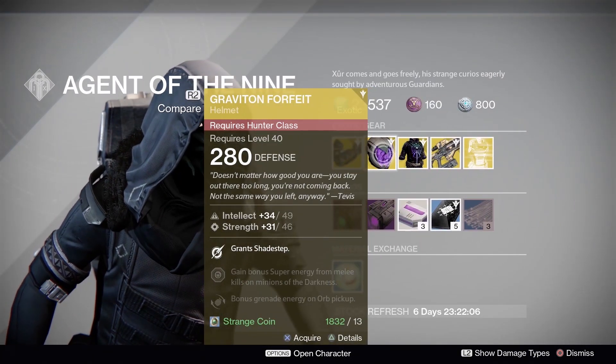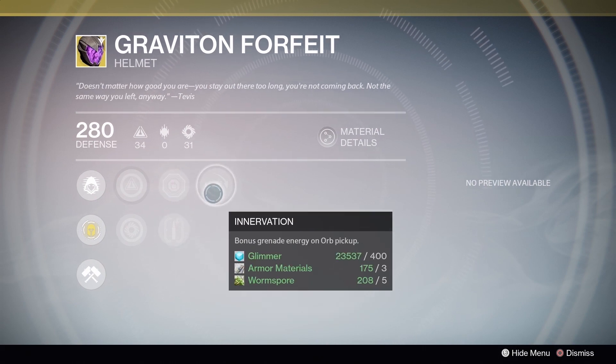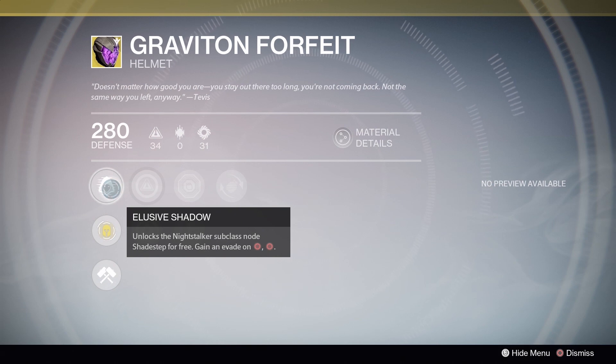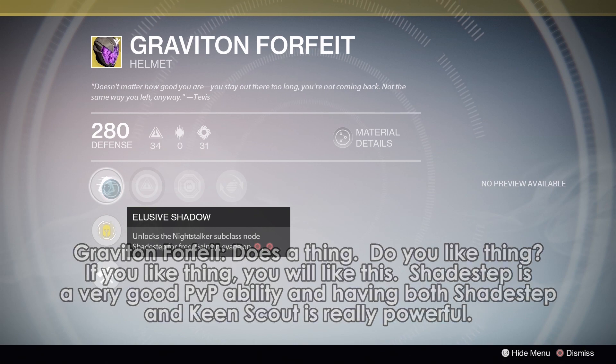Hunters, you're getting the Graviton Forfeit. We have side bonuses of Hands On and Heavy Lifting for bonus super energy, and Innervation. The main bonus gives you Shadestep for free, provided you are using Nightstalker. This is a do-a-thing exotic that gives you an ability with variable value — it all depends on whether or not you are good with Shadestep. If you are, then this is a great PvP helm. If you aren't, or prefer double smoke bomb, or don't play Nightstalker, this is of no use to you. You really don't need this in PvE — it's helpful for dodging Golgoroth's ogre venom, but you can just shoot it instead.